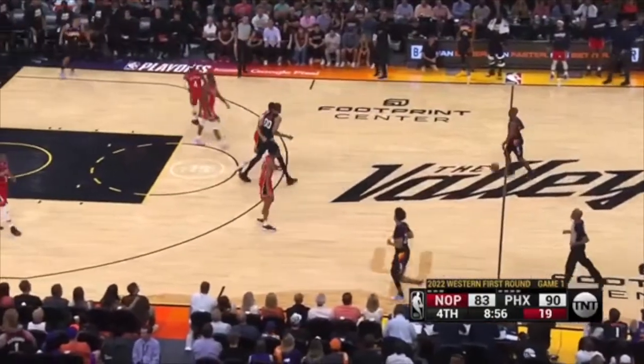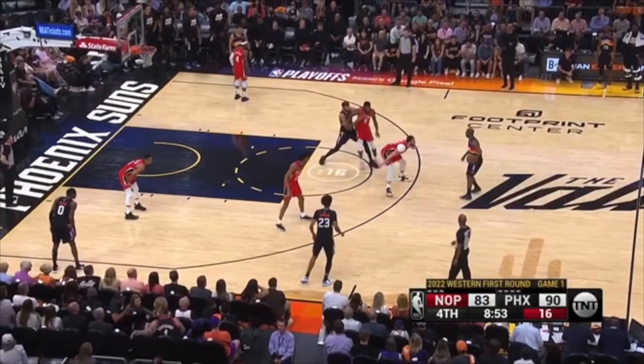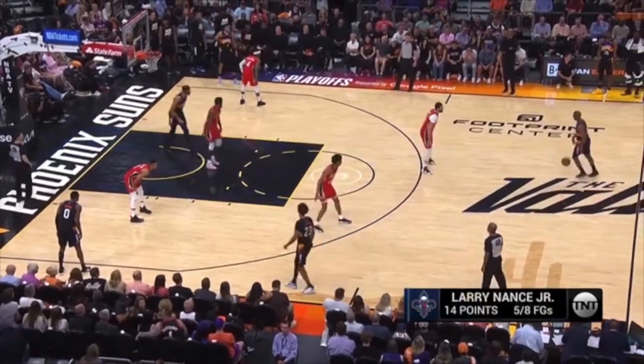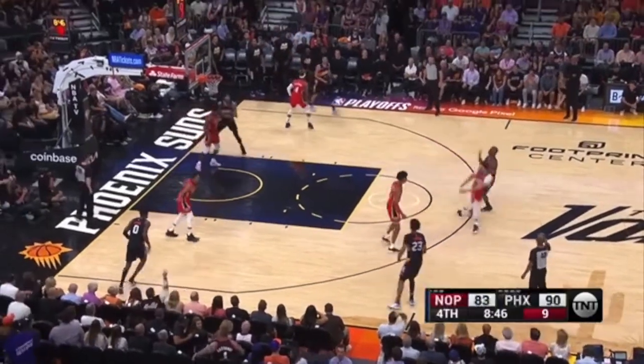So now you switch this ball screen with Chris Paul. What that means is Larry Nance can't sag. We have a defender right here in the gaps — he can even get up the line a little bit. But get up, force him this way. There's no place to go. But instead you're not sending him anywhere, you're just going to end up sagging — and it's a wide open three.